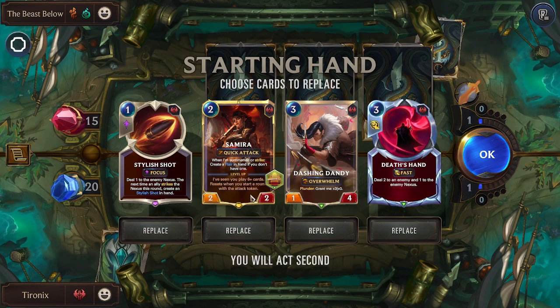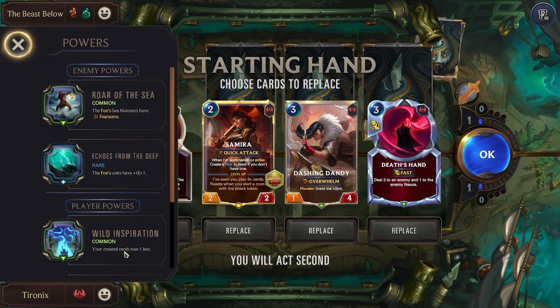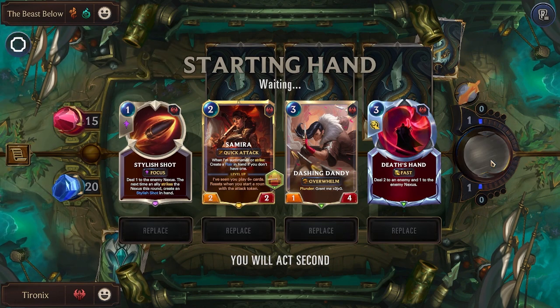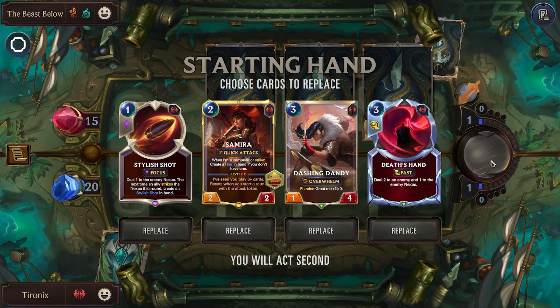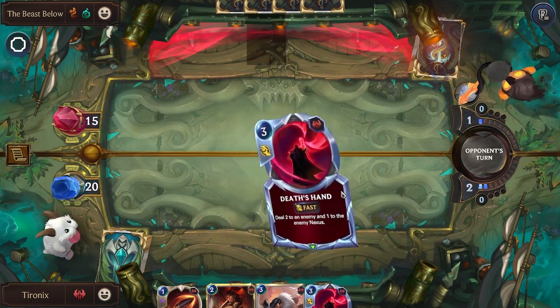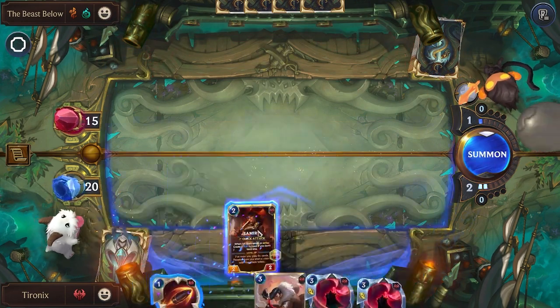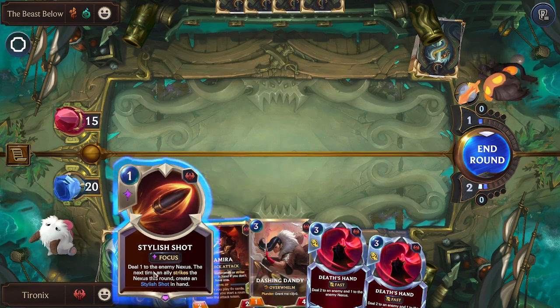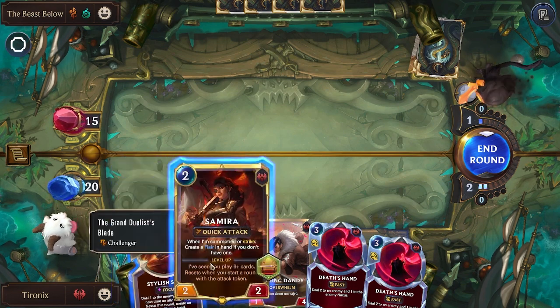In the first round now, it's nice that we're starting off with Samira. I think we'll probably stick with this. For the power, we got Wild Inspiration — your created cards cost one less. Samira is going to create some cards, so that should be pretty good. We won't use our stylus shot. We're going to save that for next round because we want to keep this always being generated.